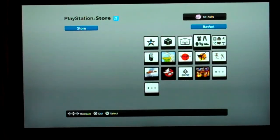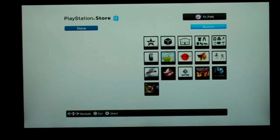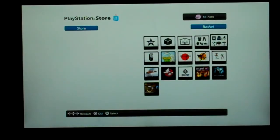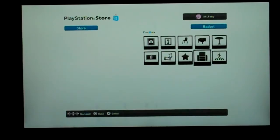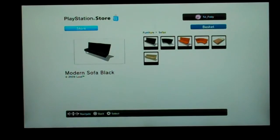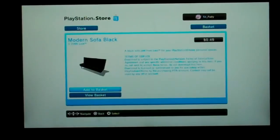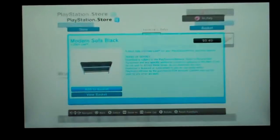This is stuff for your house. I'll go to furniture. Let's see — chair, sofa. Here's all these different sofas. Let's say this one — I could Add to Basket. Oh, you have to pay for it. 49 cents. You have to pay for that stuff. I did not know that.